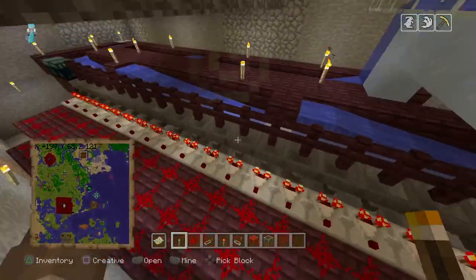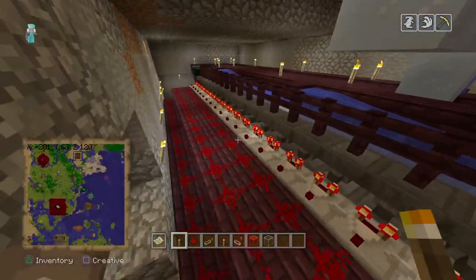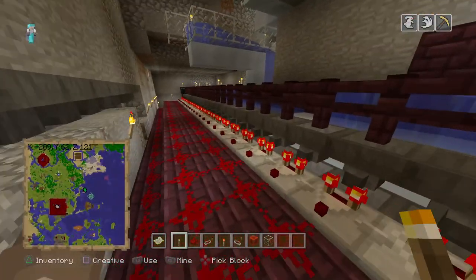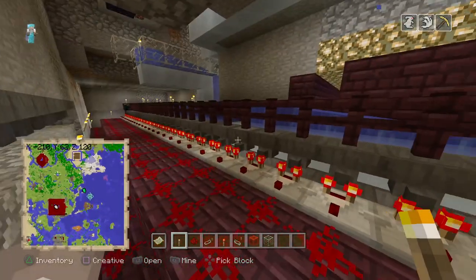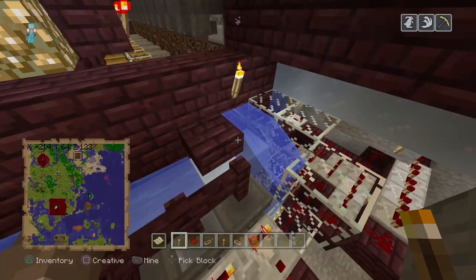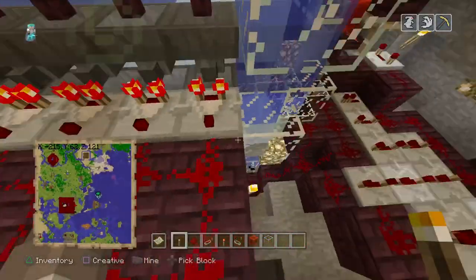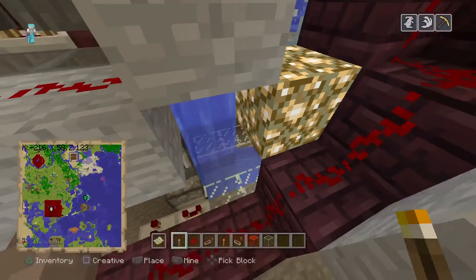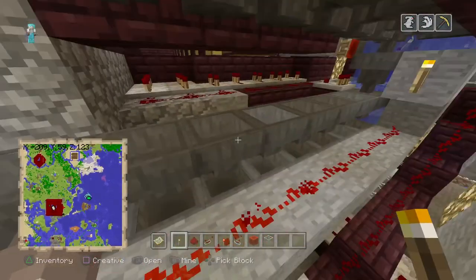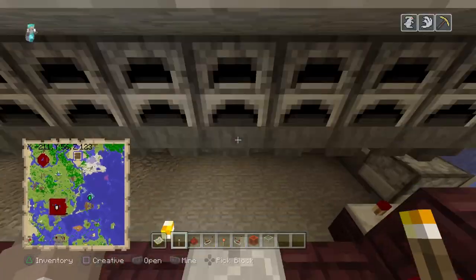We have all these hoppers down here to pull the items we want to cook out of the stream — terracotta, sand, iron ore, potatoes, lots of items. That's why we have all these sorters down here. Anything not being cooked, like a shulker box, it's not stackable, so it gets dropped down into this stream and brought into the main sorter. Everything that is going to be cooked goes across this super furnace.